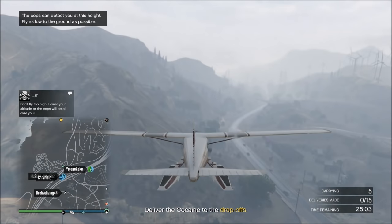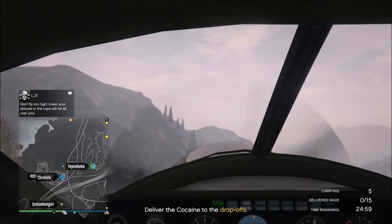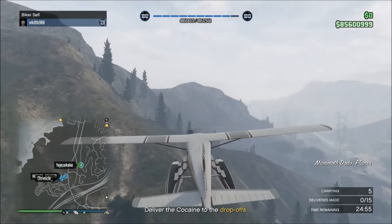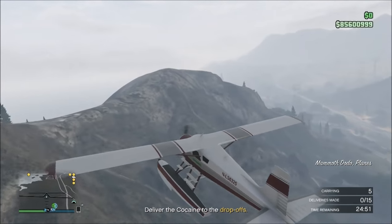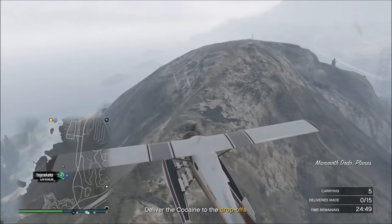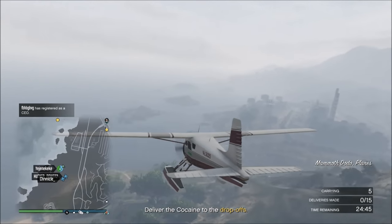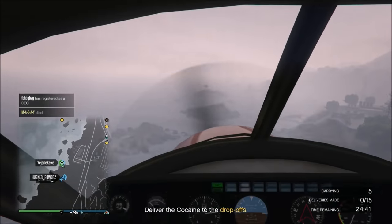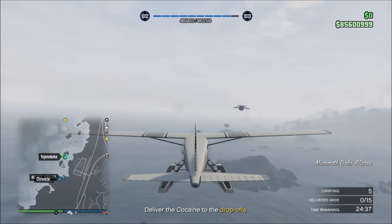I look at the ranks of the people in the lobby. One mistake I made was I didn't check what the weather was outside. It can definitely mess things up because we have to fly really low, and the rain is going to cause the plane to have a lot of turbulence and shake, making it less accurate when flying. If I knew it was raining outside, I wouldn't have sold in that session.